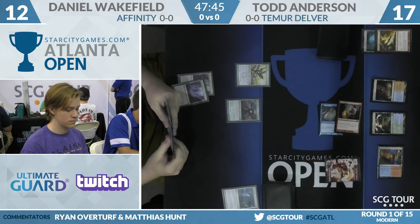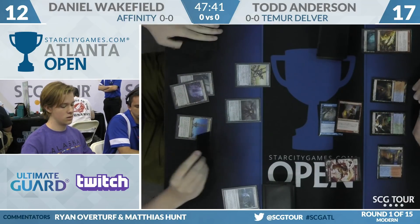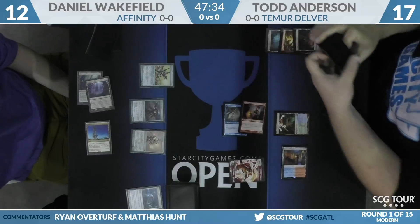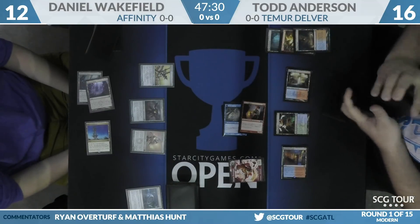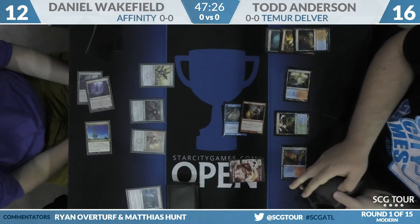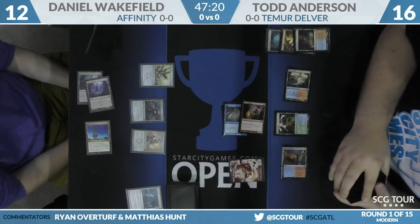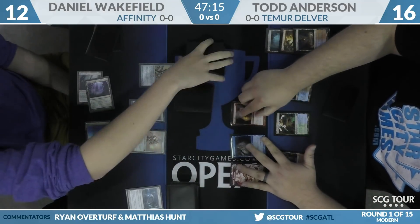I do think a swing of three with the Insectile Aberration, and then if you add in Cryptic Command to tap out some blockers, it seems like Todd should be able to get this one. Etched Champion was the play for Daniel, leaves back the Steel Overseer. When things are even, Etched Champion is probably the best card in the matchup in either deck. But Todd's just very ahead in this damage race. Todd can tap-draw with Cryptic, swing in for six, and then that Snapcaster is going to be lethal, and he's still at 16.